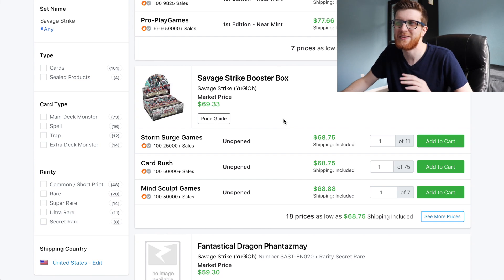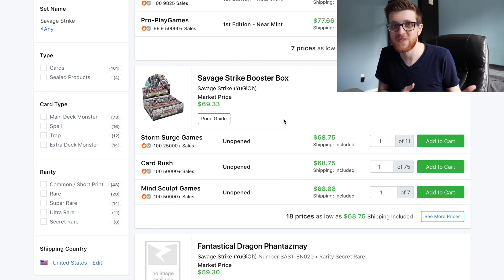A booster box of Savage Strike is currently about $68.75 on TCG Player, and pretty much at your local game store it's going to run you about $65 to $70. You might have to pay some tax depending on the kind of deal you can get from your game store or if you buy online.